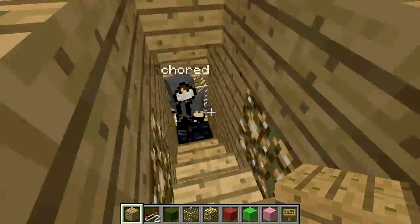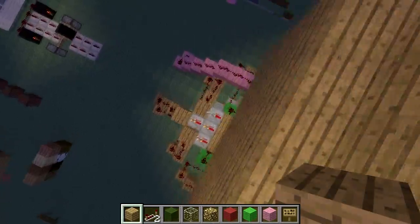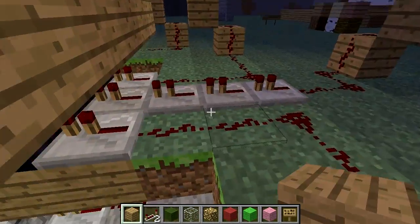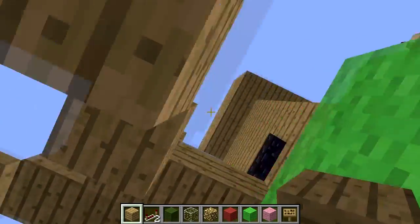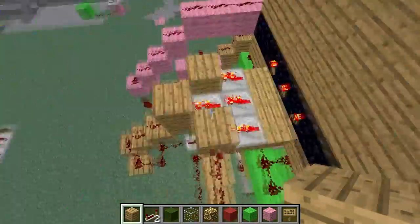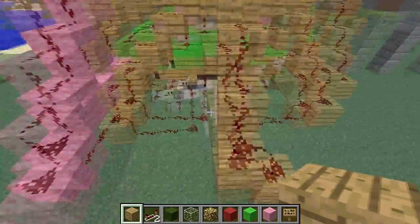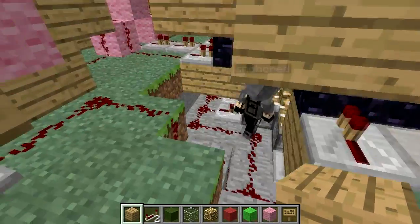Let's go look at the redstone. This took a little bit of time - mostly just wiring the same thing up over and over again. We'll start from the simple ones that actually push the blocks. The buttons are up here and they go off in these directions. It's actually not that complicated - we just had to make it work in a really tight space. Basically each of these torches goes into each of these things and goes down.